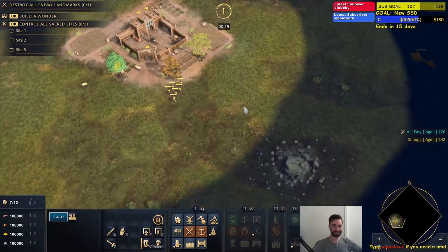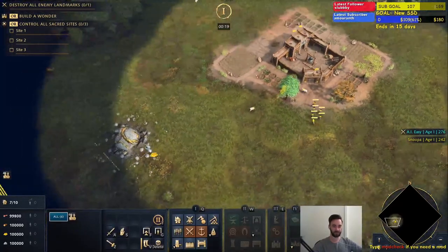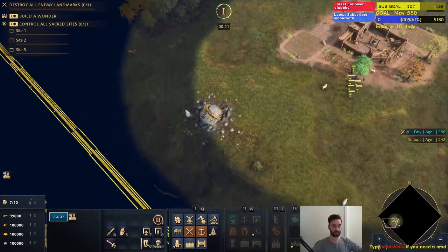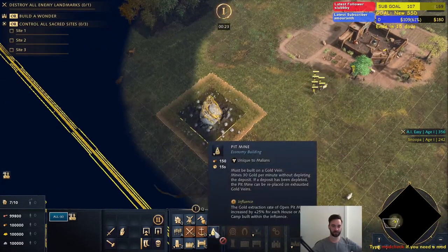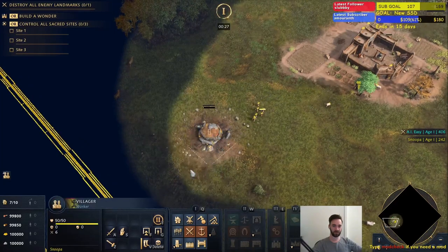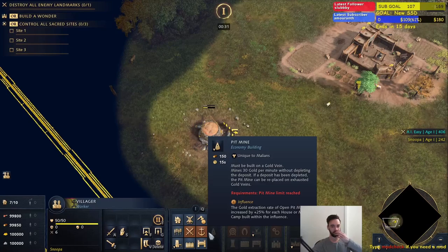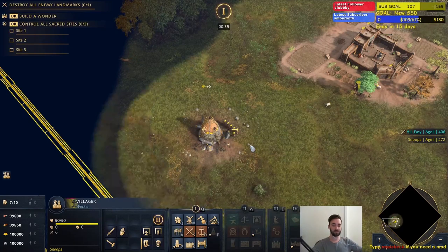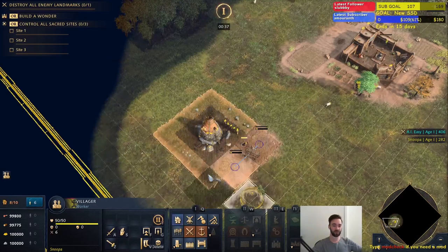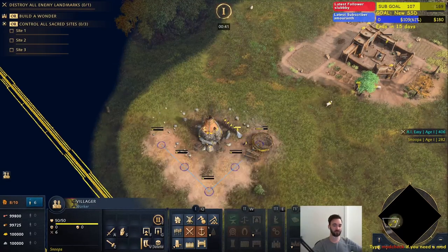First things first, in the Dark Age, the most unique thing about the Malis — and it's kind of similar to how the Mongols work — they get access to what's called a pit mine. You can put this pit mine on a gold mine and it's going to passively generate 30 gold per minute. On top of this, if you build houses around this pit mine, you're going to generate an extra 25% for each house.